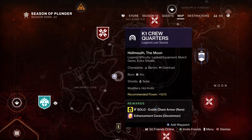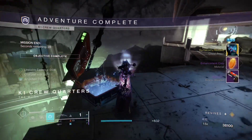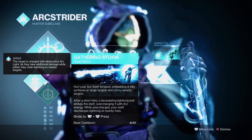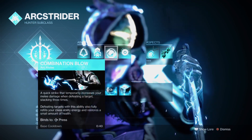Hello everyone, today I'll be doing a solo legend lost sector, the K1 Quarters, to get the exotic the Gyrfalcon's Halberd. For my subclass I'll be using the Gathering Storm. Here are the mods and fragments I'll be using in this video.